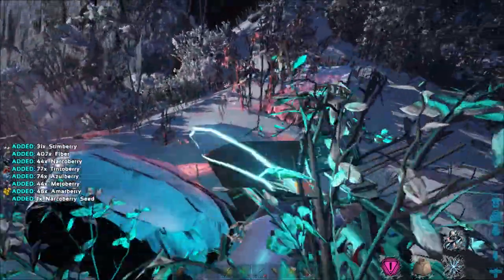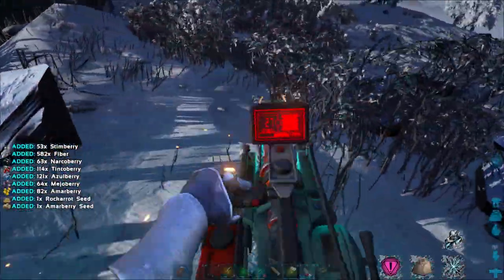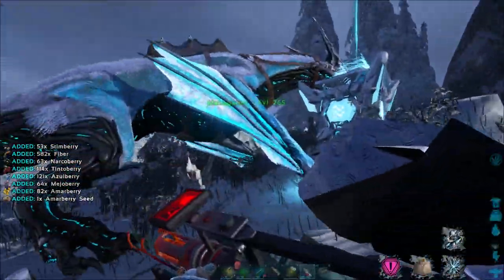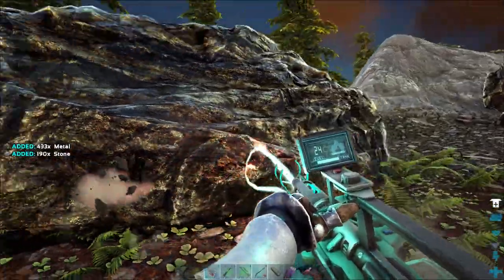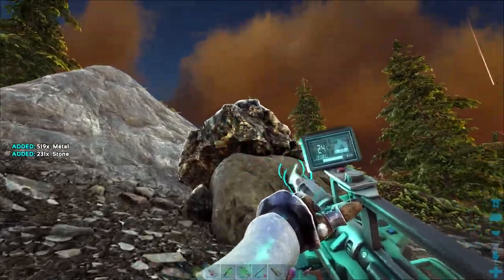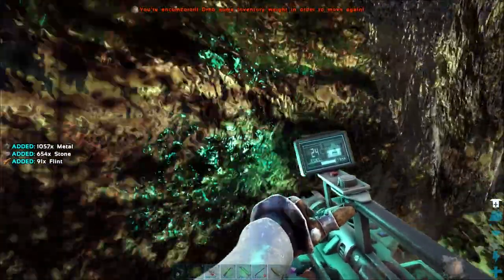Also, the drill can overheat, but when you get comfortable using the drill you almost have to try to do it intentionally for this to happen. You'll simply be tapping it to be more efficient with gas and never overheat it once mastered. It only takes a touch for a metal node to be completely harvested. I take a Procoptadon with about 2,500 weight out and I can carry over 10,000 raw metal back within maybe 5 minutes flat — it's insane.